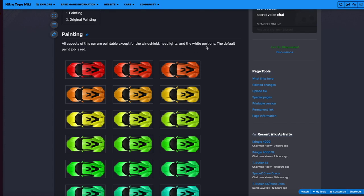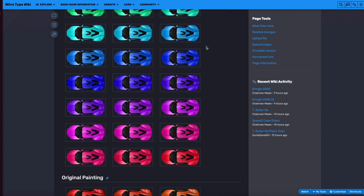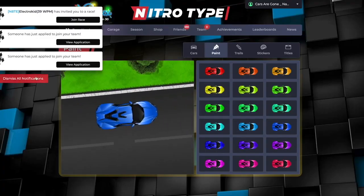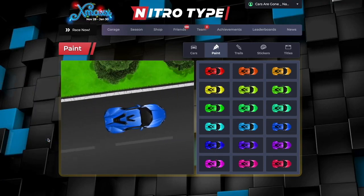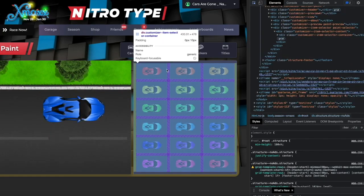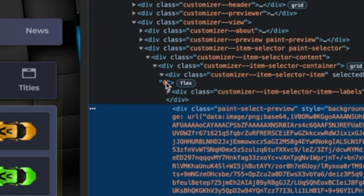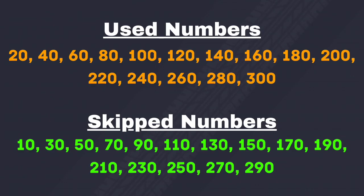Did you know Nitrotype is hiding half the paint jobs used on cars? Currently, the spectrum skips every other hue. To easily equip these hidden colors, right-click on your mouse and hit inspect element while in the customizer. Hit the icon on the top left corner, hover your mouse, and click over a painted car. Once you find the selected hue section, click on the zero and you can change it to one of the numbers on screen that usually get skipped.